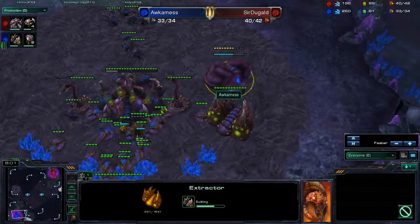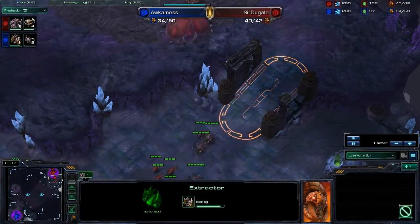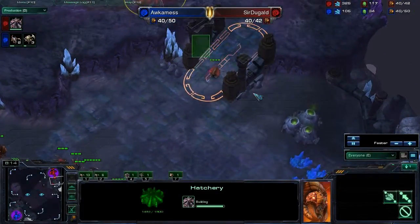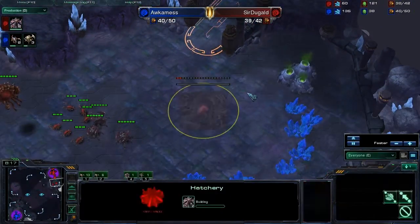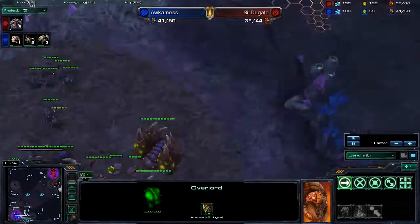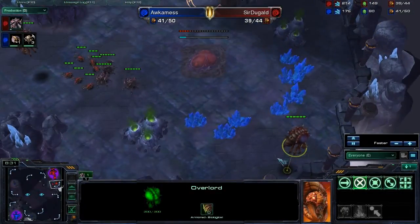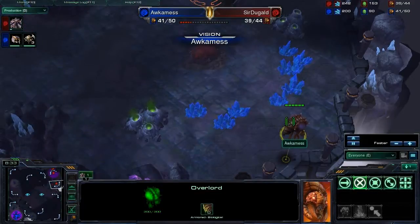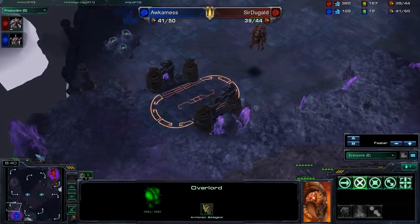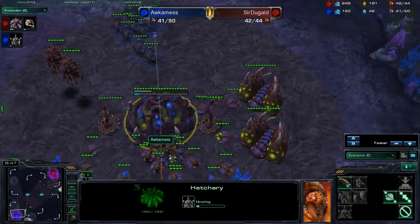Occamness is starting to take a second guess. Neither player is even thinking about the word expand. Though with this extra macro hatch, Sir Duggald should have a pretty good advantage. And Sir Duggald comes out with the expansion. If Occamness had positioned his overlord in some reasonable place, he could have spotted it — but he does see the expansion of Sir Duggald. We'll see how he responds.